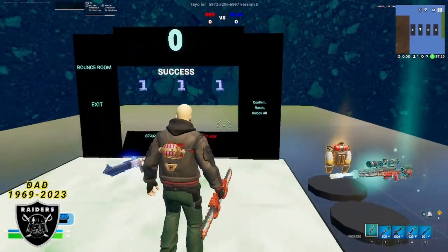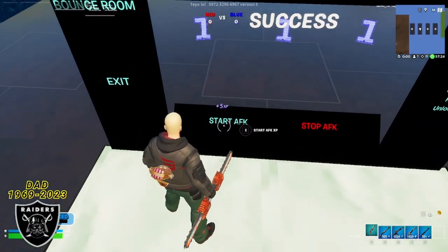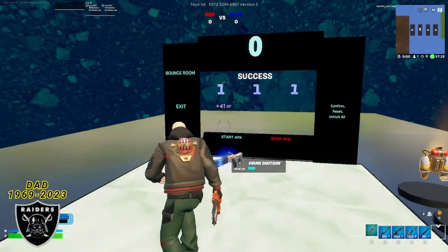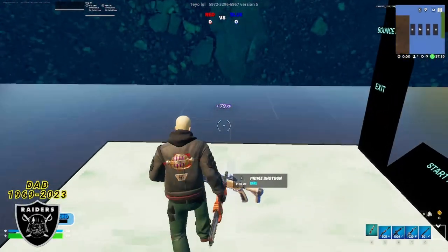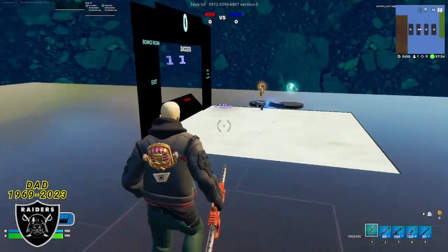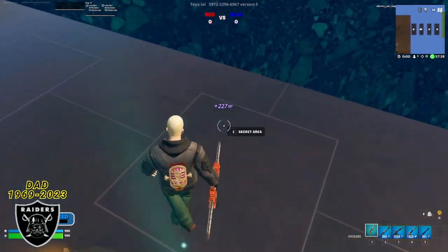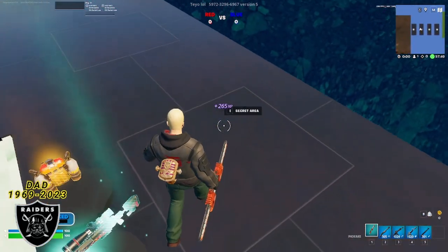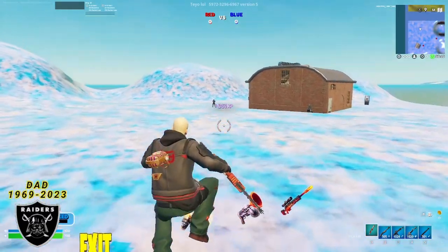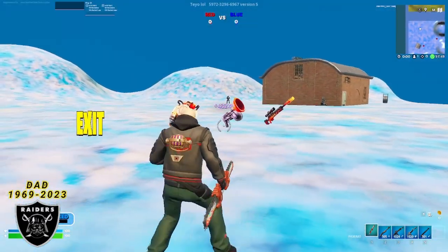Once you see 'Secret Unlocked' at the top of your screen, simply walk forward and press the button that says 'Start AFK XP.' You're going to see that AFK XP start to count up. Then move to your left, run over to this little square, and do any emote. After that emote, turn around, run to the other side, and stand in this square until you see the button that says 'Secret Area' — press interact and you'll be teleported to the most insane XP room on YouTube.